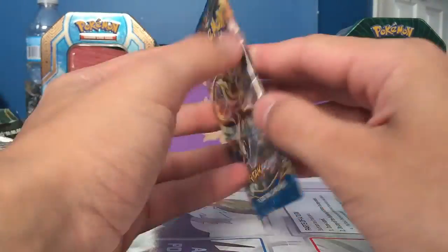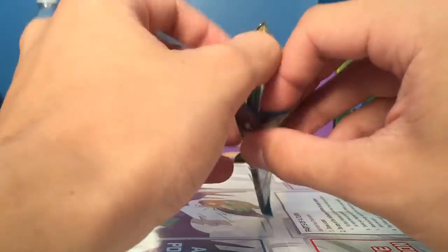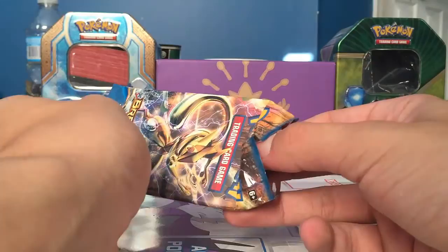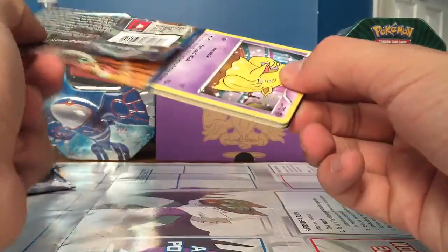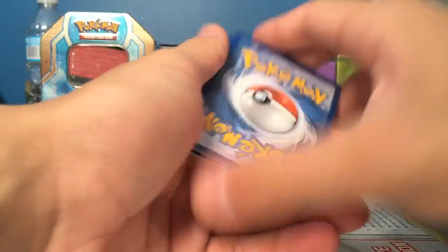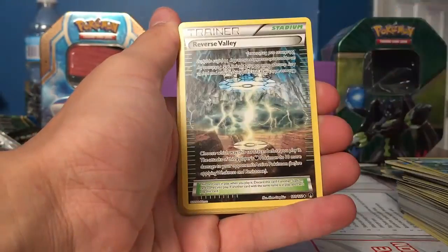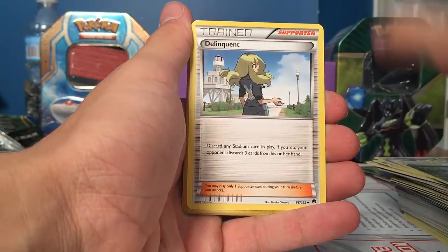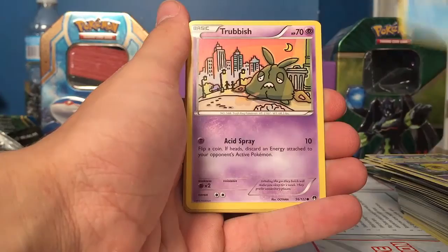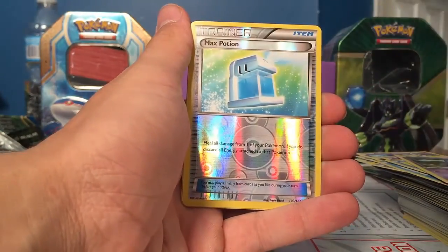So our last Breakpoint pack of this pretty epic booster box opening. If you guys enjoyed the video, make sure to like it and leave a comment. Sigilyph, Reverse Valley, Delinquent, Drowzee, Shellder, Trubbish, Ducklett, Honedge, Max Potion Reverse, and a Slowking Rare.